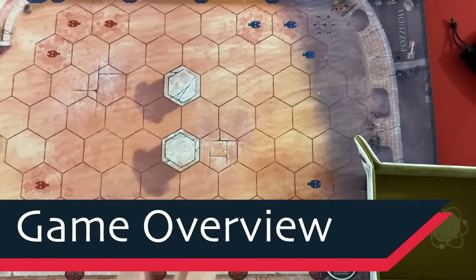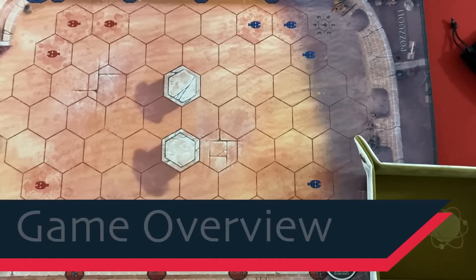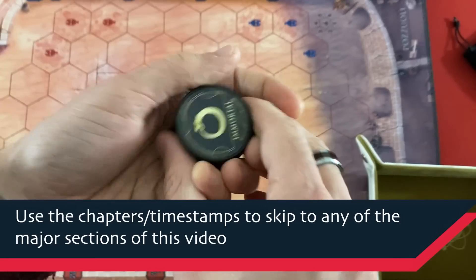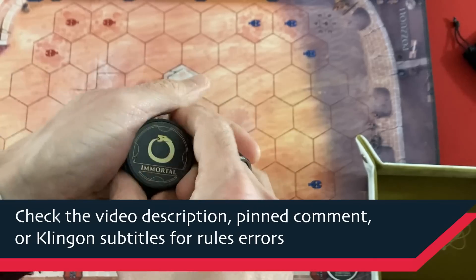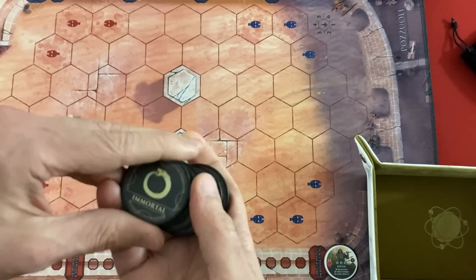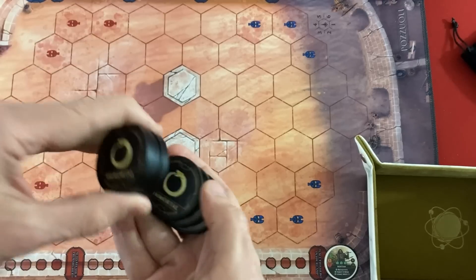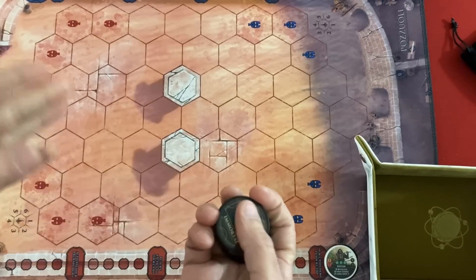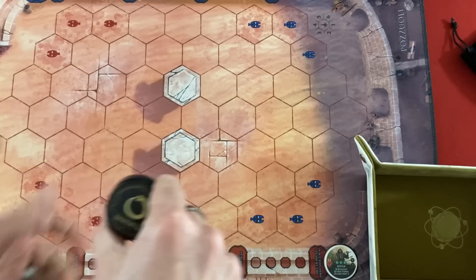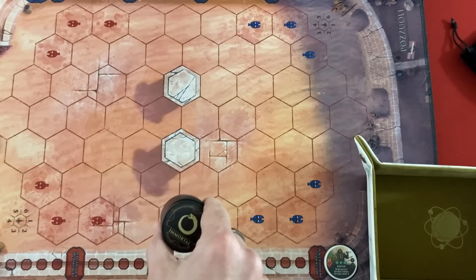Onslaught mode is a solo co-op game mode, one of two, for one to two players. Either way you'll be going up against these immortals — I'm going to play solo today. There are six immortals; they're mini bosses, and this mode is basically a really tough survival mode. You'll be going against one immortal at a time, and if you can defeat them, you go on to the next one. But you don't get all your units back that have died or all the tactics back you've used, so you're slowly losing more and more resources and seeing how far you can go.